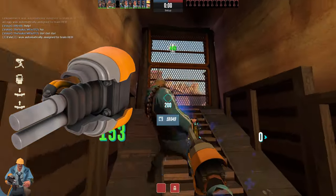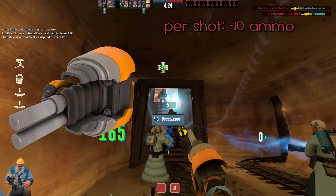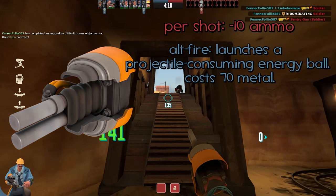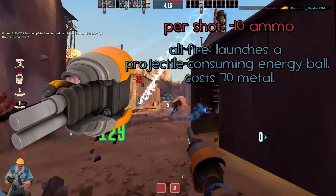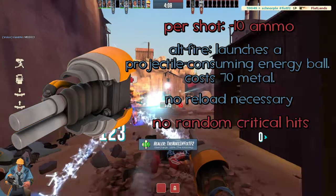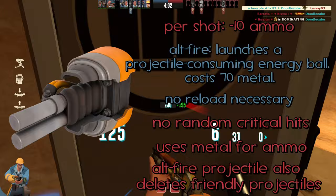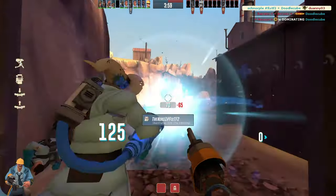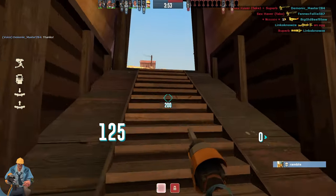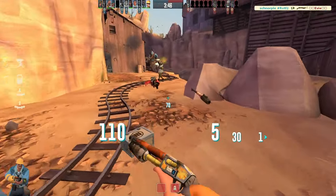Now we've got the Short Circuit. Primary fire is completely unchanged besides a minus 10 ammo cost. The alt fire launches a projectile-consuming energy ball costing 70 metal — you don't have to reload, no random crits, still uses metal for ammo. With the friendly fire motif, I thought it would be cute if the projectile could also delete friendly projectiles. The biggest annoyance is when Engies sit on the cart and spam this thing, so hopefully this discourages that if it also affects his own team.